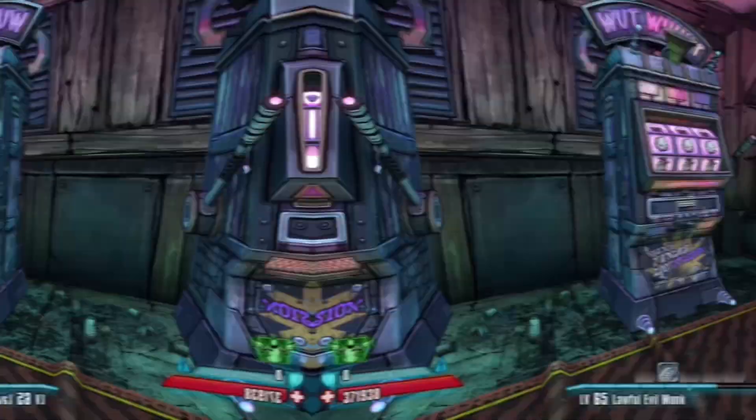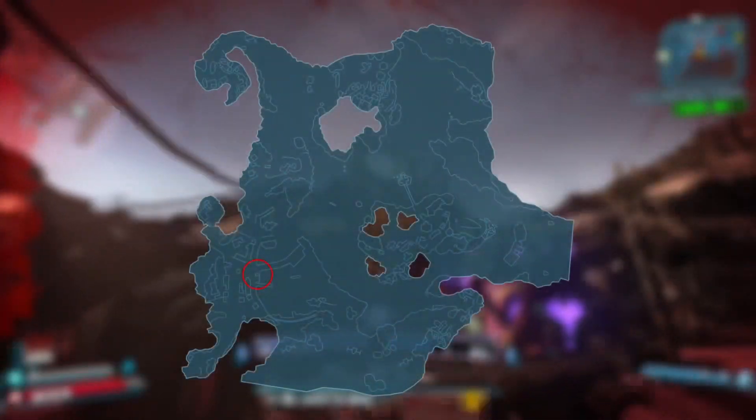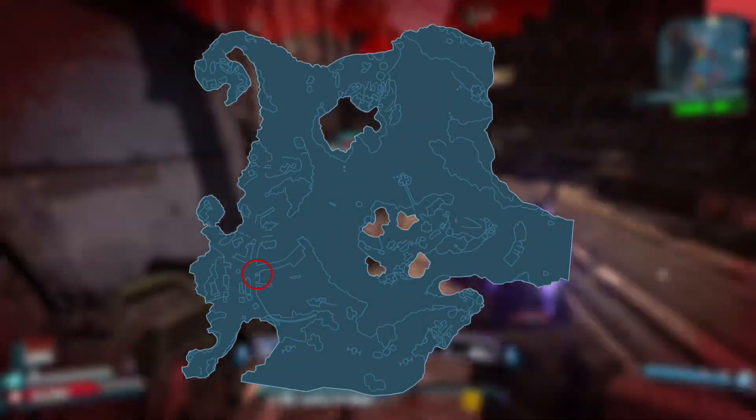With that said, let's begin with the first method. This first boss will require you to beat the main story of the Captain Scarlet DLC, and then you will need to visit Shade in Oasis to get the quest to take on Master G.